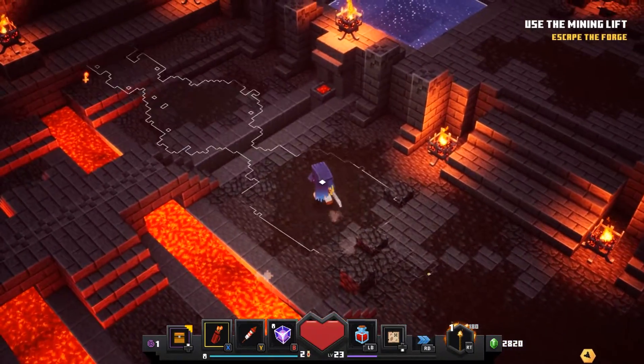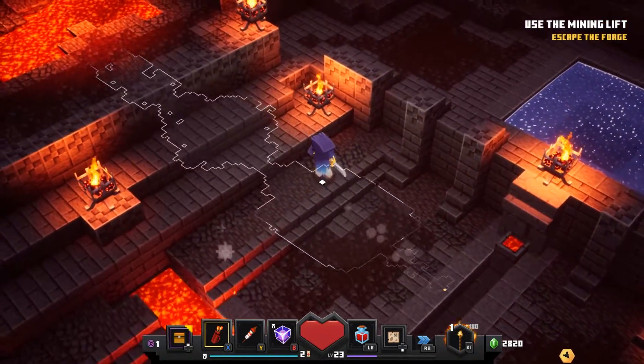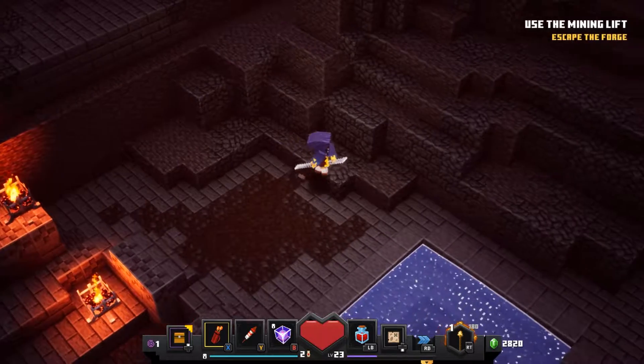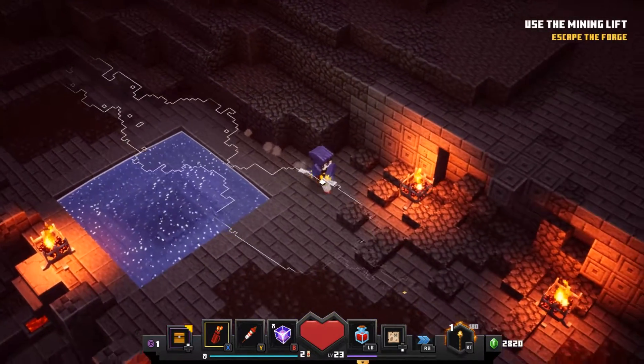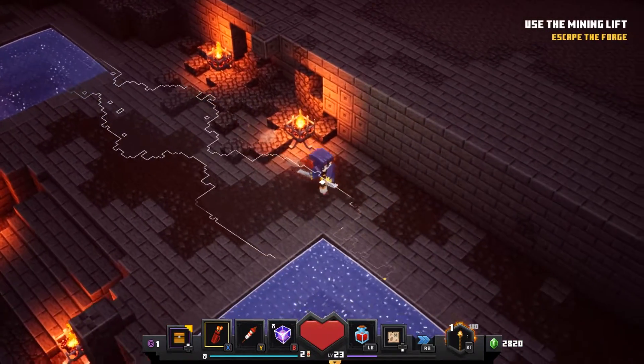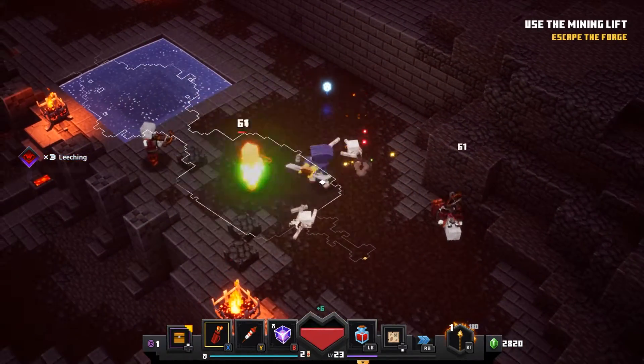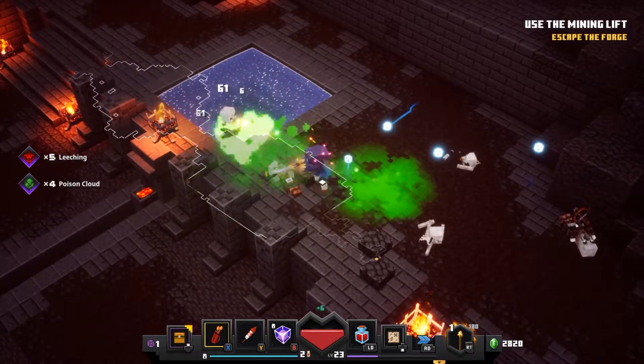Let's make sure we check out these corners — maybe some secrets. How are we looking on secrets? Three of six, one of two chests — it's terrible. The exit is right up here. Get all the boys dead. Come on, get out of here.